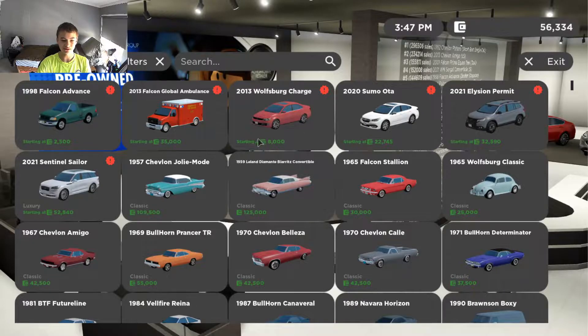These are the six new cars added in this update: a 1998 Ford F-150, a 2013 Ford Ambulance, a 2013 Volkswagen Jetta, a 2020 Subaru Legacy, a 2021 Honda Passport, and a 2021 Lincoln Aviator. You can change the trims on all of them, and only the Aviator requires the Luxury Pass — the rest don't.